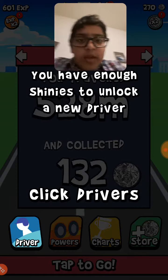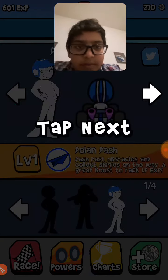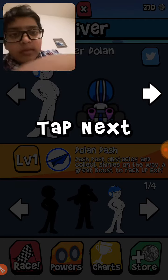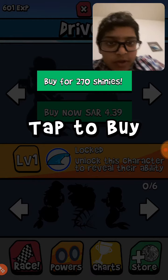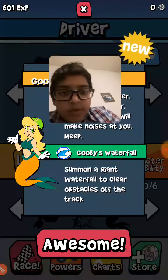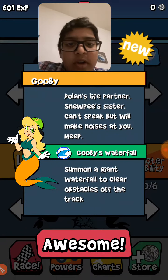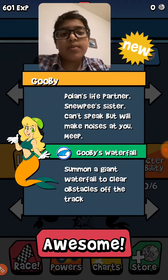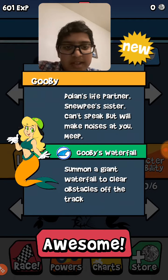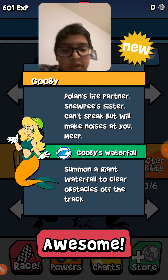You have enough shinies to unlock a new driver — click drivers. Buy for 270 shinies. Who is it? I got Gooby! Don's life partner, Snoopy's sister, can't speak but will make noises at you. Meep. Gooby Waterfall — summon a giant waterfall to clear obstacles off the track. Awesome.